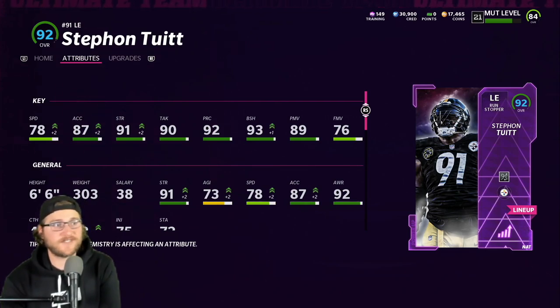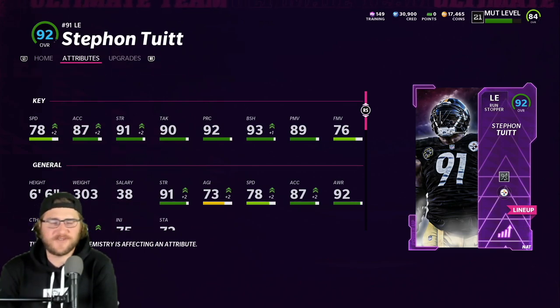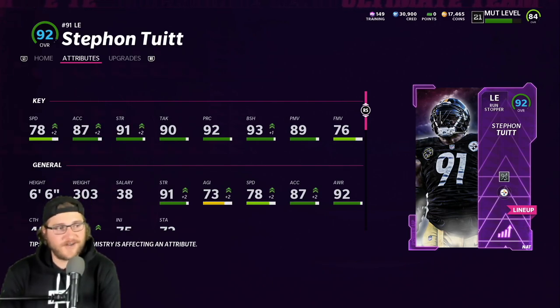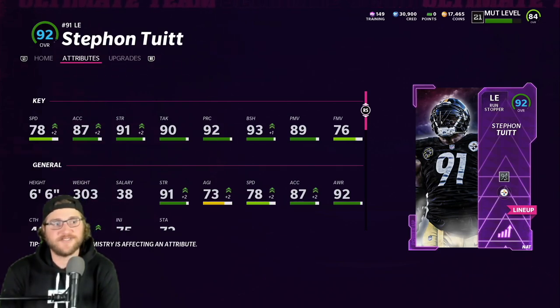How I got this card is really easy — just do the Most Feared challenges, get 60 stars, and you can pick from any of the 90 overalls they drop. It's going to take you like an hour; the challenges are super simple. That's about it for the intro. If you haven't yet, subscribe to the channel and follow me on Twitch — link in the description so you know when the live streams are dropping. Let's get into the gameplay.